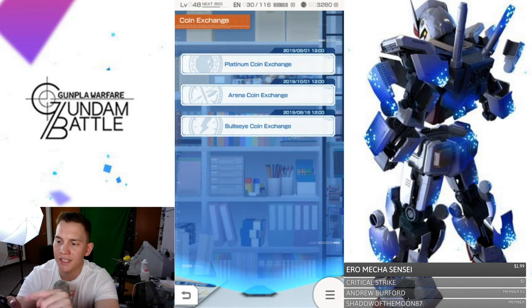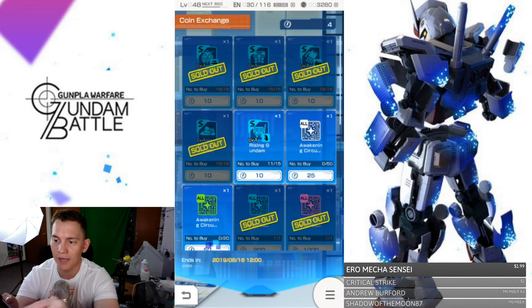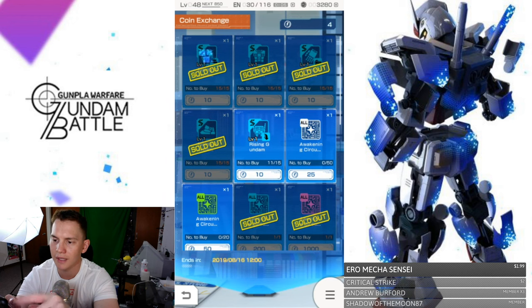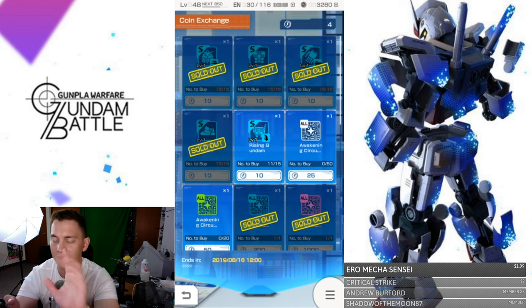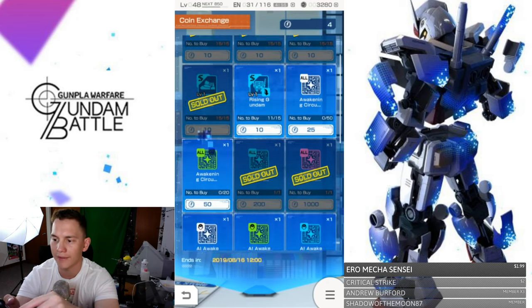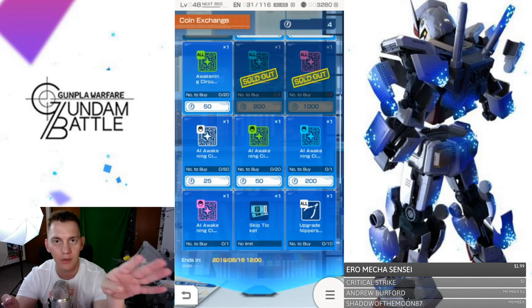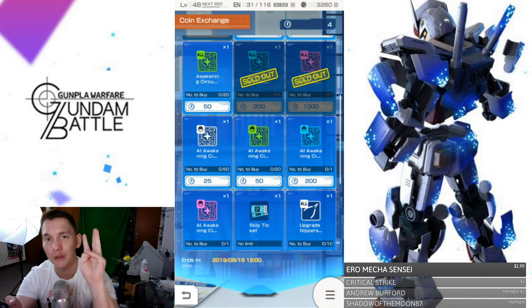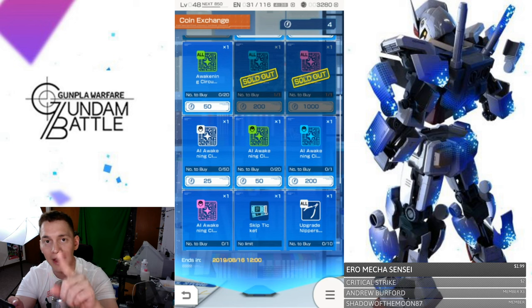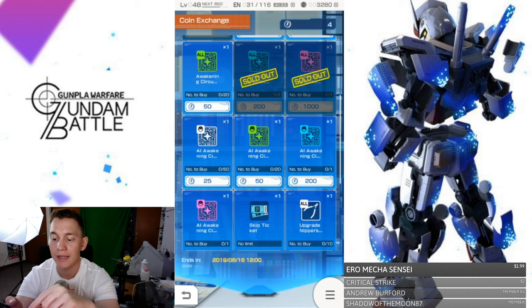Let's jump into the exchange. If you go into the exchange you're going to have all three different types of exchanges right here — we'll cover the arena later. In the coin exchange for the bullet-eye, you're going to have the Rising Gundam. I've already gotten the Rising Gundam — I'll definitely show it in its entirety right after. I've already acquired everything there, and you're also going to get some awakening chips. Here's the biggest thing: you can get a four-star awakening circuit.